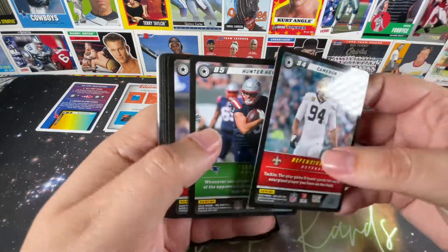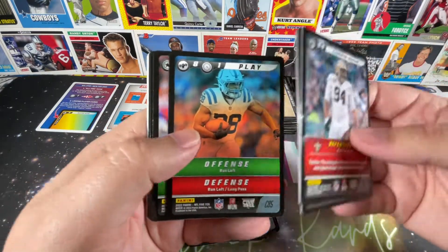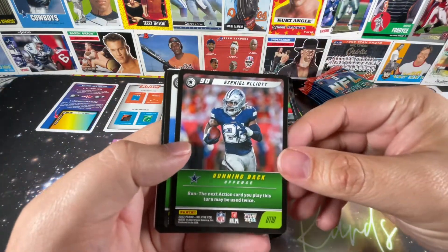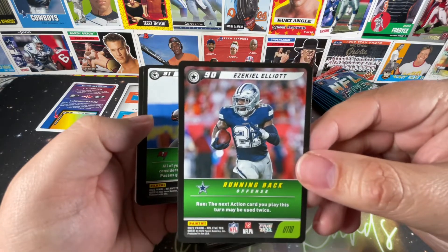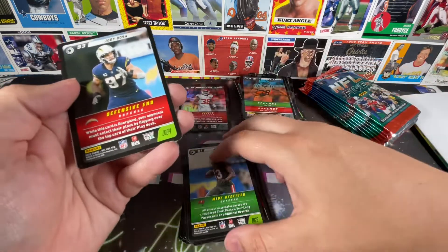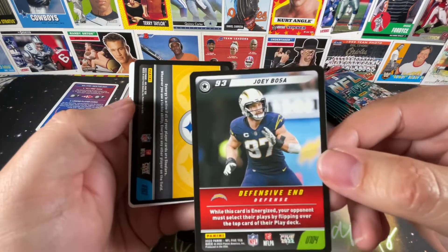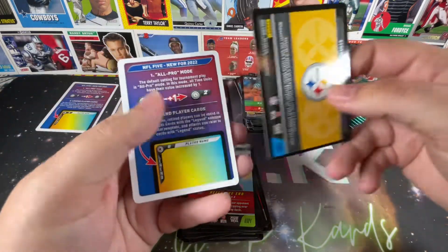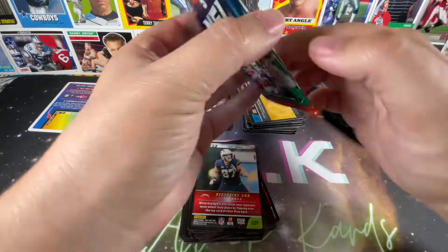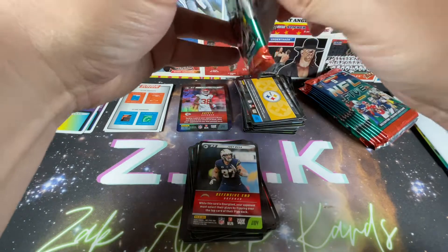Cam Jordan, Hunter Henry, Quandre Diggs, Derek Brown. Got a play card. There's big boy Zeke — probably pretty generous giving him a 90. Mike Evans, also one of my guys in fantasy, although not helping me this week with his suspension. Joey Bosa. And Pittsburgh Synergy. I don't think anything really special in that pack, although definitely a few higher-rated cards in the 90s.